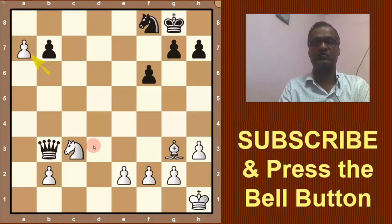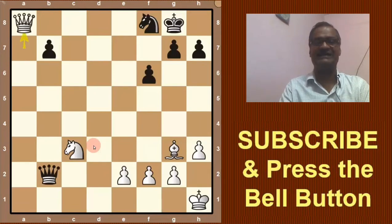Black's only option is Qxb2. Then the pawn is promoted to a8. Black can only take the knight, and then bishop goes to d6 — this is the winning move for white.